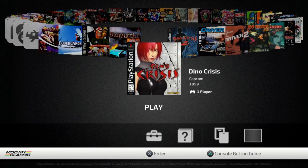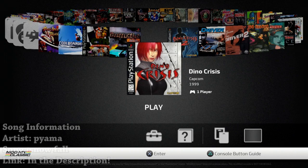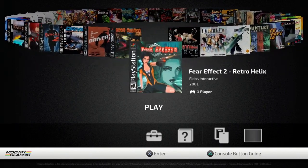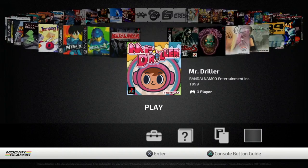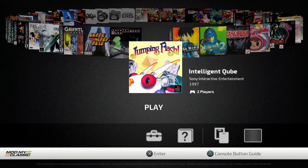Hey, what's going on everyone, it's me Mr. Mario. Today I'm going to be showing you all, if you have a modified PlayStation Classic using Project Eris, how you can load up cheats on your games through RetroArch. You're going to need your PlayStation Classic, and if you've seen my previous video on how to modify using Project Eris, this will work just fine because we will need Project Eris.